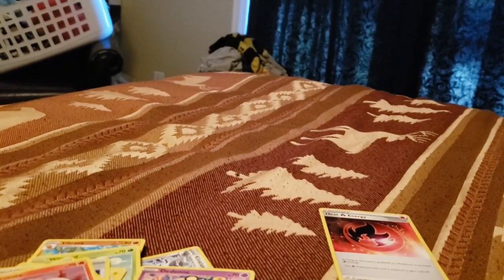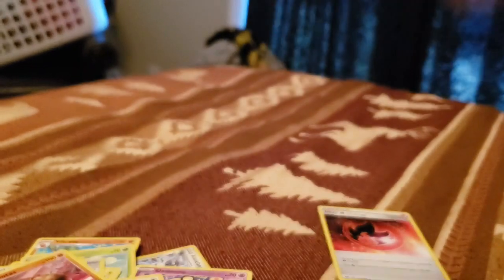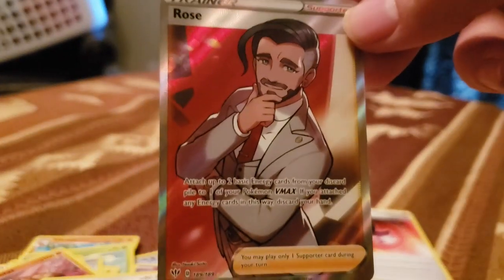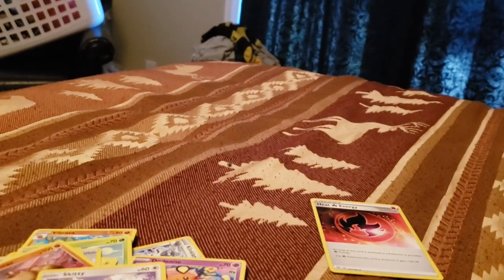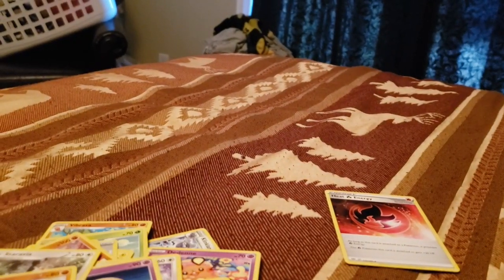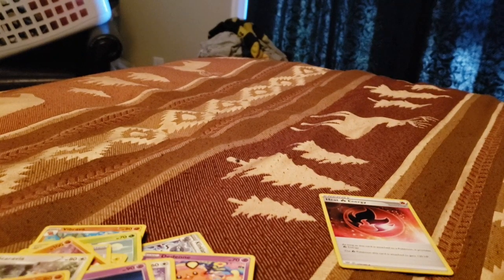We got Larvesta, so we got the whole Volcarona line. Hippopotus, Gallet, Skiddy, Flaffy. We got another full art — we got Rose, which is cool. Steel Energy. Lunatone. Staravia. Pupitar. My wife cuts my son's hair, and he's getting a little mangy, so we figured it was time.